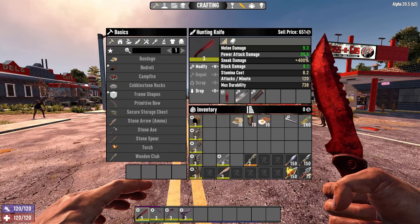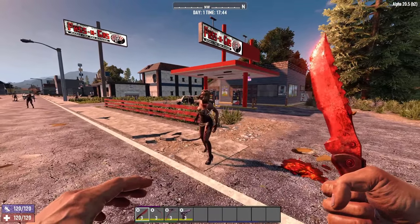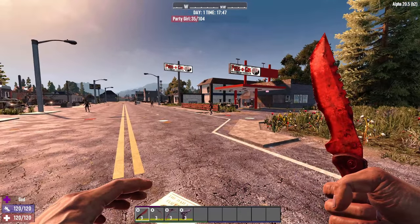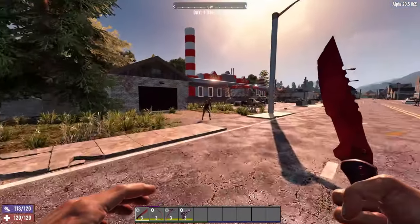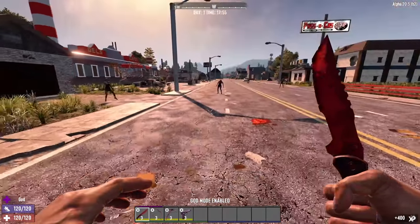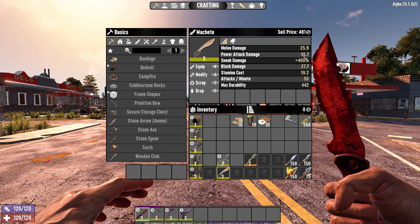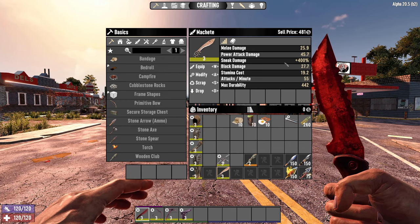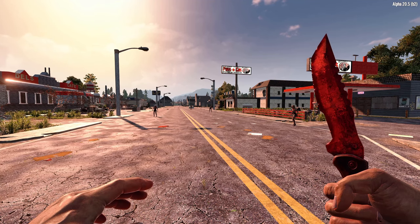The key is to run in, hit a couple of times, then run away while the enemy is bleeding. You can't do that with the club — you have to hope you actually knock them down. That 30 power attack damage is something you want to use because it's triple the regular damage. Look at the one hit plus the bleed and they're down. Later when you find a machete, definitely go for that as it gives additional damage and is a better overall upgrade.